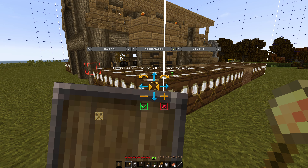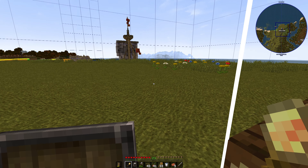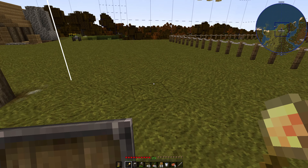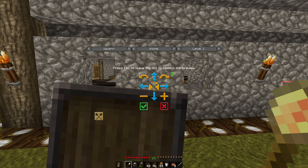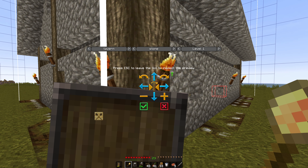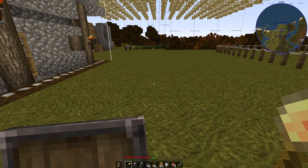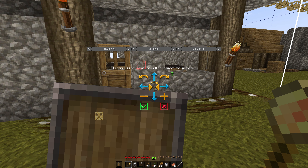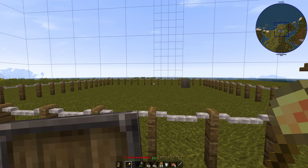I think we'll actually go with the stone one — the medieval oak looks kind of nice, but the stone one looks better. Let's make sure we're above ground this time, and do some positioning. I want to leave some room in between here. The tavern, you cannot upgrade at all — some of the other buildings you'll be able to upgrade. I want to leave room to put down a road in between. Let's go ahead and lock that in.